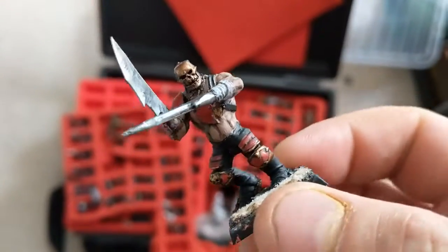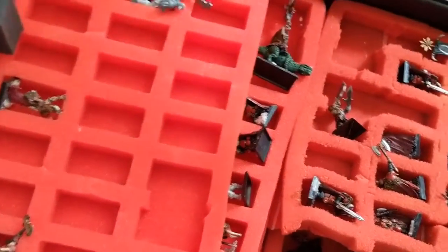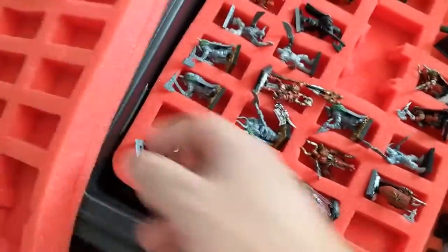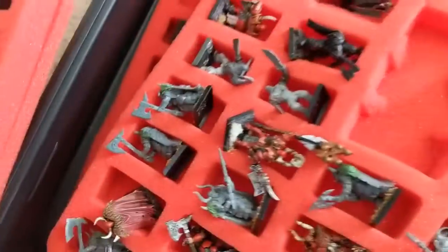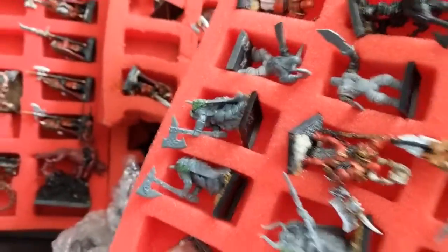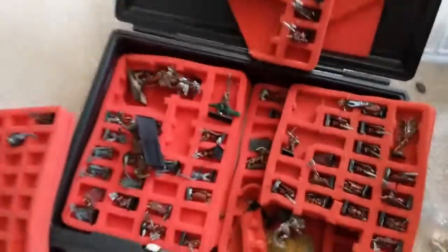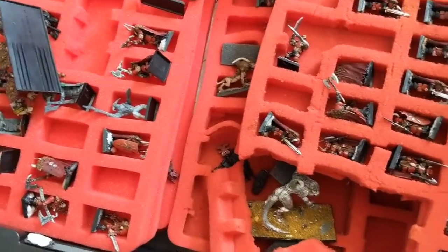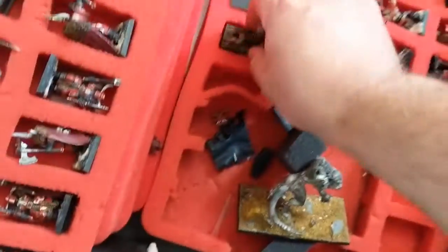I've dug out the case and I'm picking through trying to find the models I want. These are my Forsaken — they're inspired by one of the models from the Storm of Chaos expansion. It always kind of surprises me that I always think this army is quite big, but this case generally has less in it than I remember. There's still a sizable army in here, and even though some of these models haven't been touched in years, there's still plenty of unpainted stuff here. As I said, someone on my Discord suggested maybe I did need the hounds and maybe to drop the Forsaken.